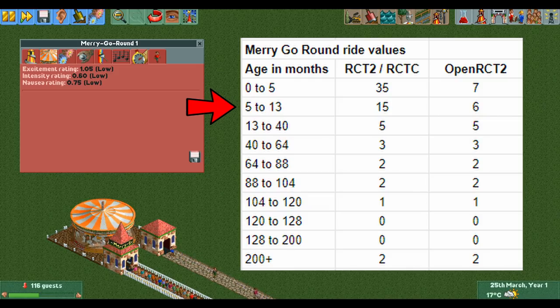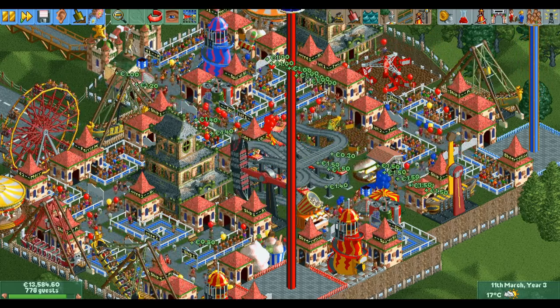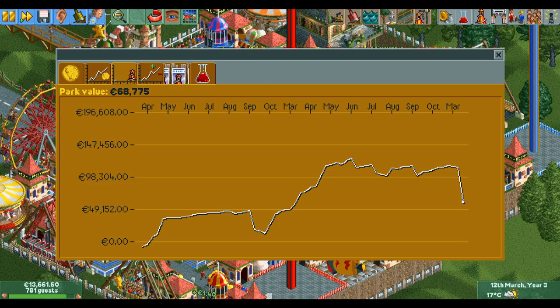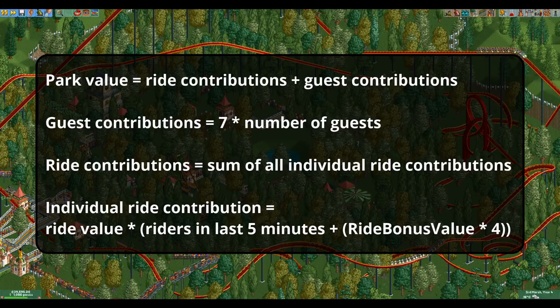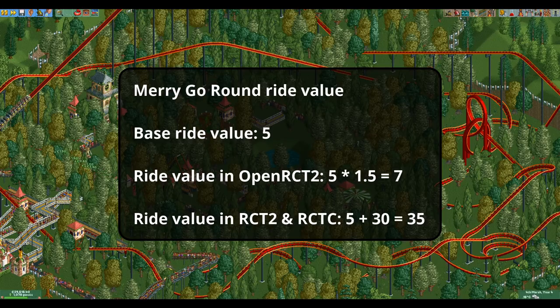Between 5 and 13 months old the difference is a factor of 2.5, and after 13 months they're the same. Because of this, if you build a lot of flat rides in a park with a park value goal in Vanilla, you're going to be really disappointed when your rides turn 5 and then 13 months old, as your park value will absolutely plummet. To recap: the park value consists of rides and the number of guests. Every guest contributes 7 park value, and every ride contributes a value depending on its stats and the number of guests in the past 5 minutes. The older a ride gets, the lower its contribution, and in RCT2 Vanilla and Classic very new rides with low stats contribute disproportionately much.